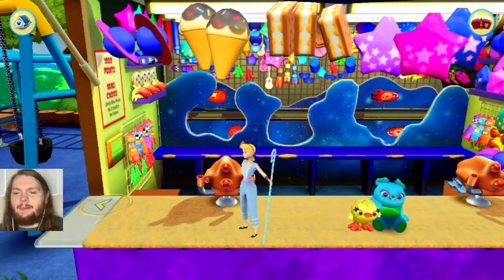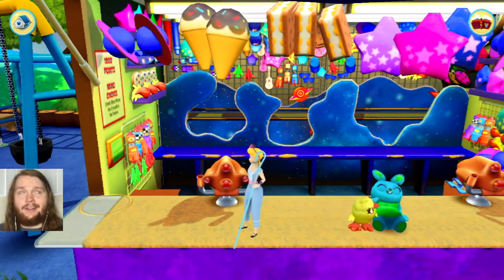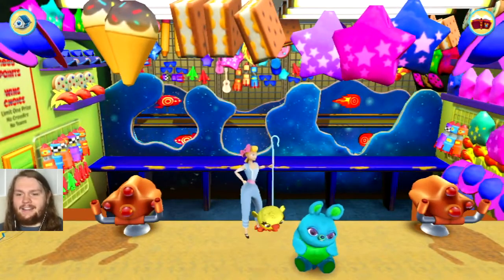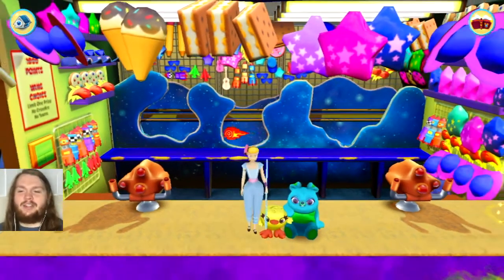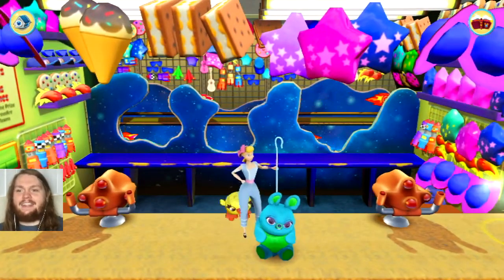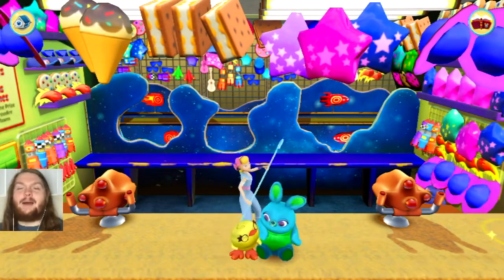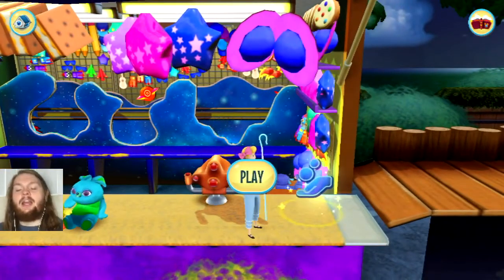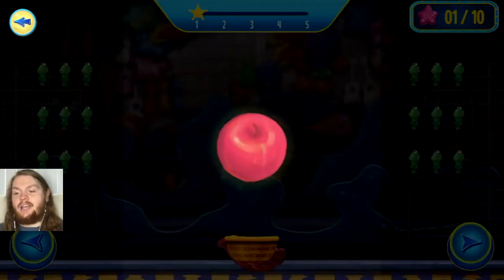And here we have Ducky and Bunny. We are at the carnival now. There is Ducky and Bunny — they have a cute little animation when you tap on them there, as you can see. And they have some really cute prizes at the top too that you can win at this game. And now this is a catch activity.